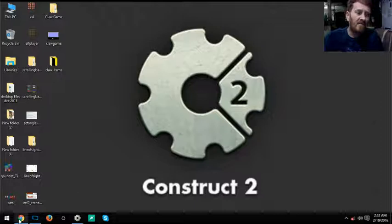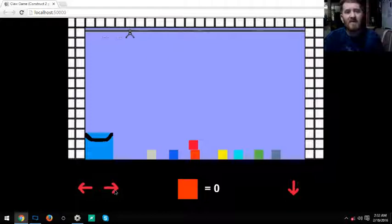As you can see, we have a claw up here. We move to the right, and we want to make sure the claw doesn't go all the way off the screen. We need to set a variable or end point so it can't go over. If the hook's X equals a certain point it won't go any further, and the same applies to the left side.